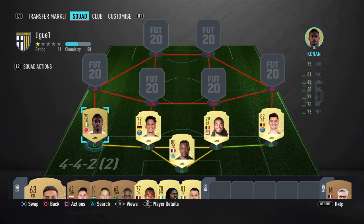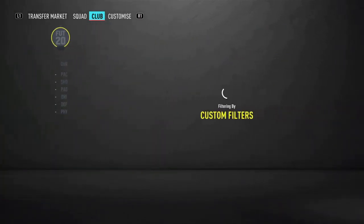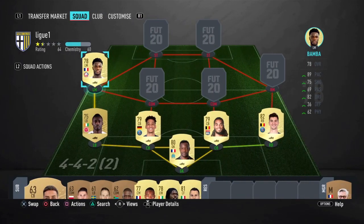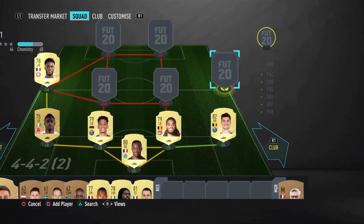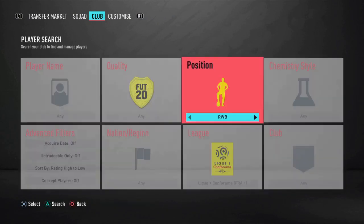Then we're going to go to the midfielders. Starting with the left midfielder — it's going to be Bamba. This guy is so fast and he's going to do damage down that wing.